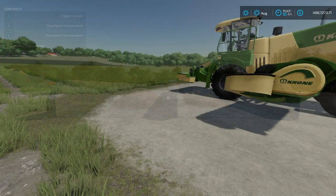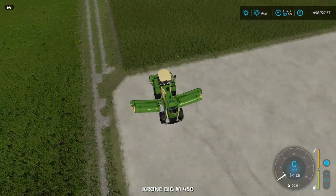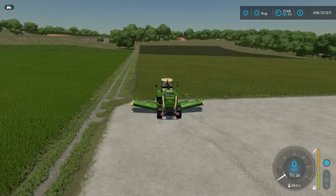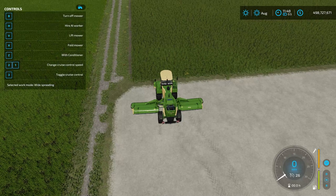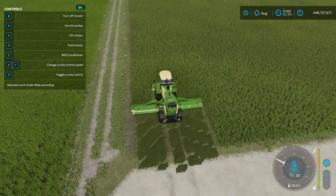There are four stages of grass now: fresh grass, which is basically the base game grass; conditioned grass; semi-dry grass; and then hay. Those various types of grass may be used in different products and recipes. Mowed grass is fresh grass — so after you mow the grass you get fresh grass out. Let's hop in our mower and demonstrate. I'll lower this down and we'll get our work mode set.